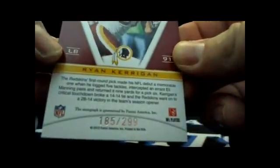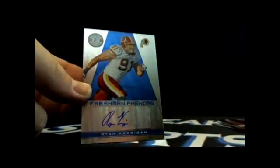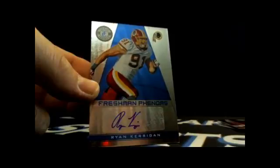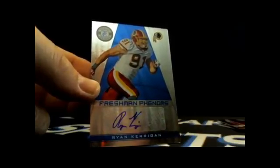Last pack - should definitely be an auto here, two autos and four relics, one on-card auto which we already got. Let's see what we can get in this last box. Anquan Boldin, Jimmy Graham, Marshawn Lynch, Brandon Marshall - and Freshman Phenom Ryan Kerrigan going to the Redskins, NFC East - just destroyed it. 185 out of 299. Ryan Kerrigan autographed rookie, back to Dave's B. NFC East killed it, and he's getting the freaking NT hit too. Have yourself a break, my friend.